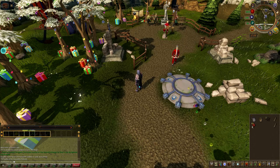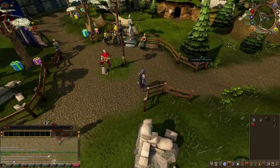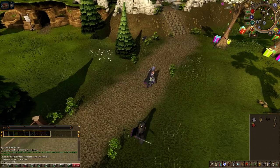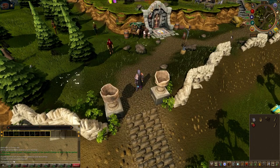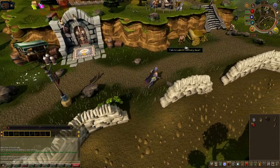If you look in my inventory I'll show you I've got a watering can, a bucket of compost, 2 bronze nails, and 2 planks. So we head over here towards Ice Mountain. Come up these steps and over here by his cart is Lackey. Let's talk to him.